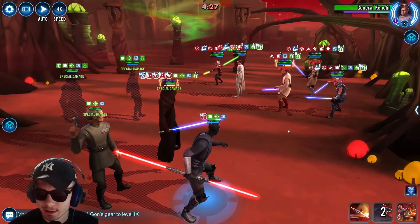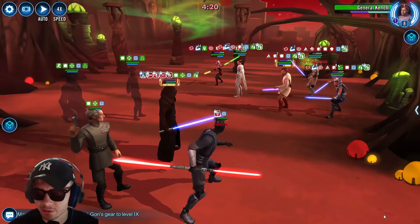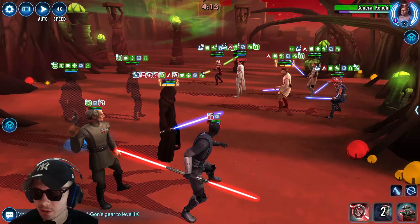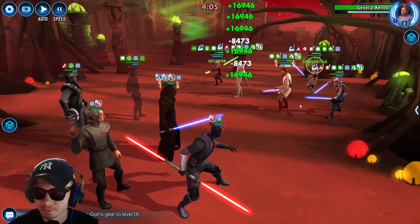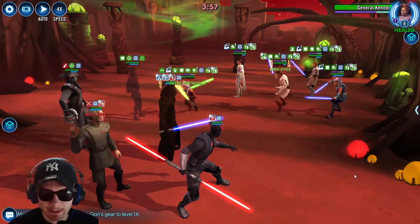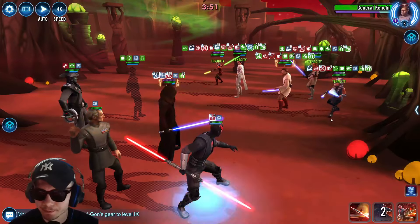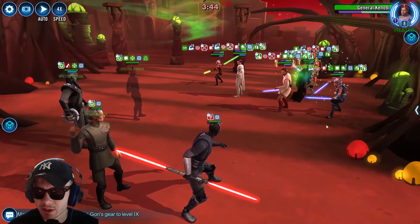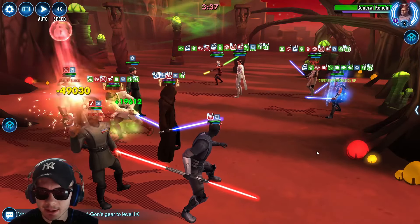I'm not going to use my five stack right now. Once again, let's use this and we should be going into alt in a second. Perfect — let's heal up our team a bit. He should be going into alt now as well. And there we go, Master Kenobi. Unfortunately our Tarkin keeps getting ability blocked, but he should be coming around soon. The reason I'm not using my five stack is because Kenobi has so much protection up it's not even worth it.